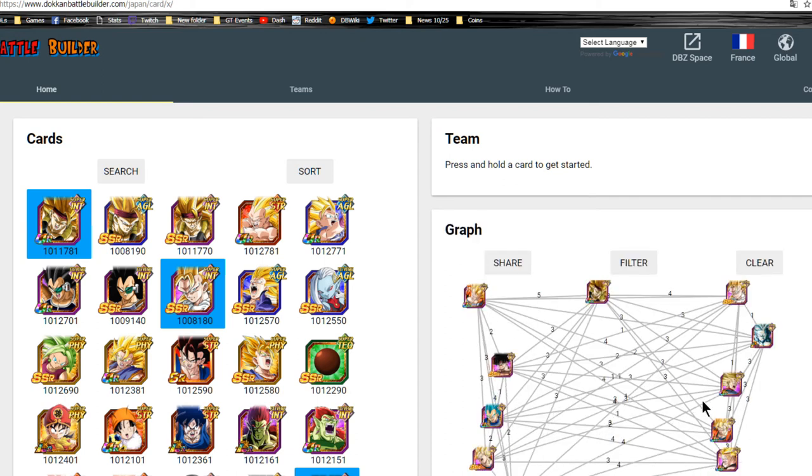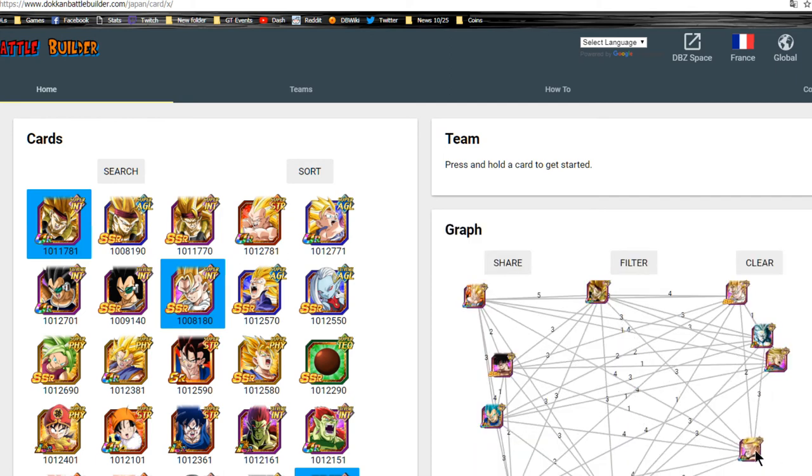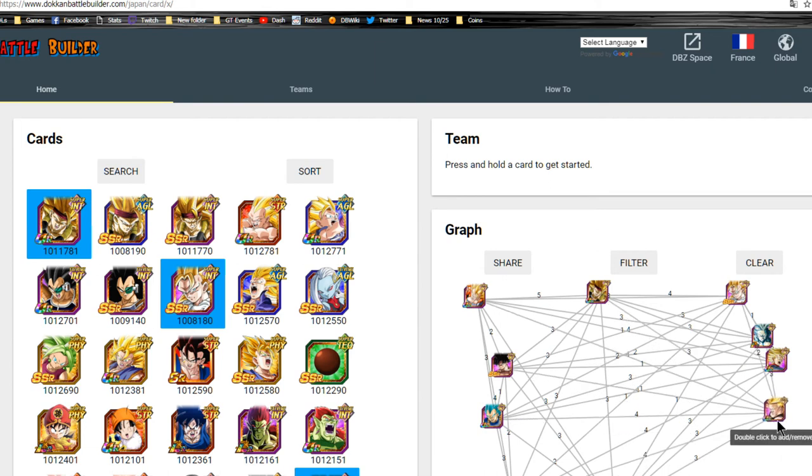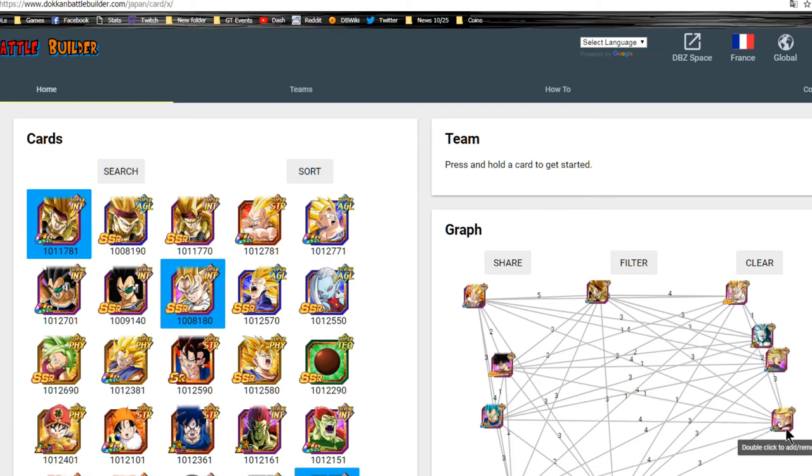We have the TUR variant of Gohan, the Trunks — and then there's the Free-To-Play Trunks, who does link with him as well. If you don't have anyone else to really link with him, I'm not gonna say he's a primary unit you'd want, but you can use Super Saiyan Trunks.